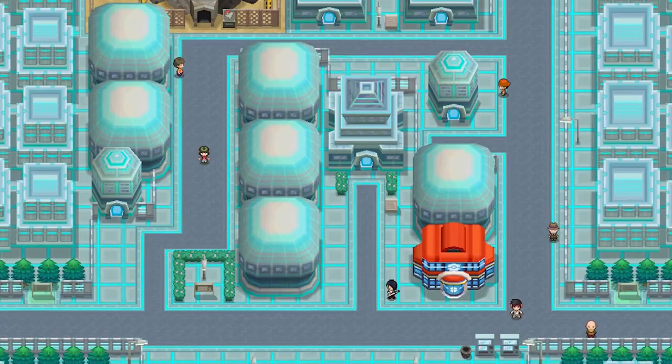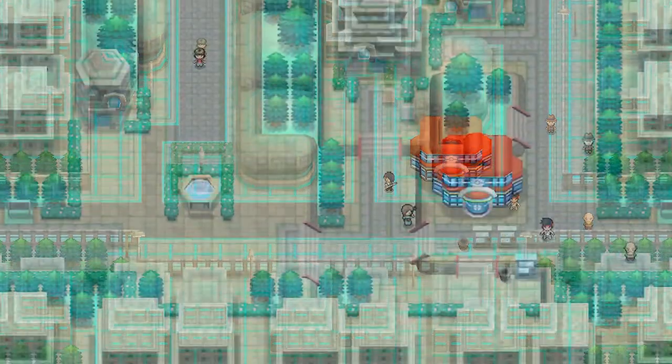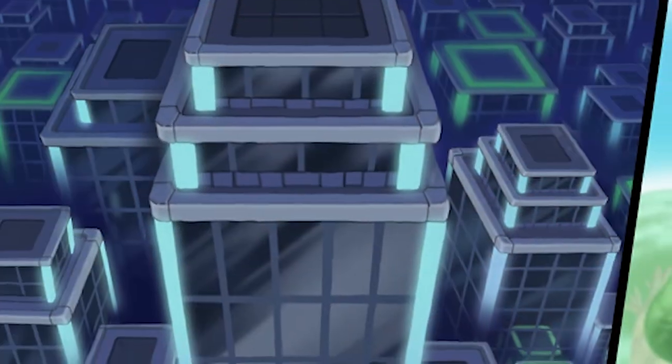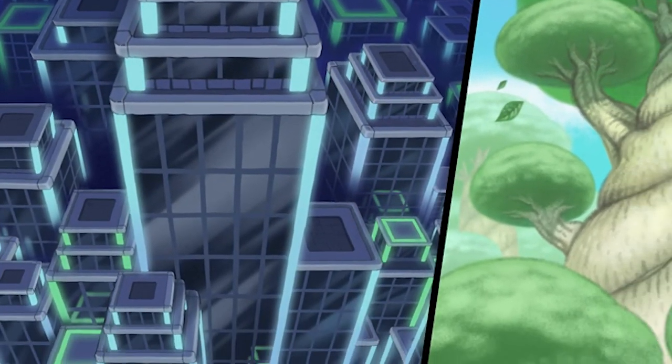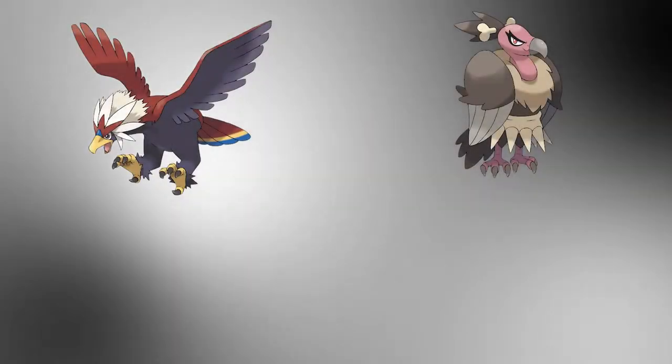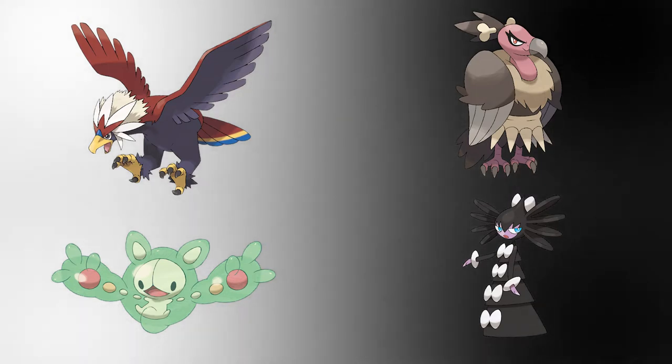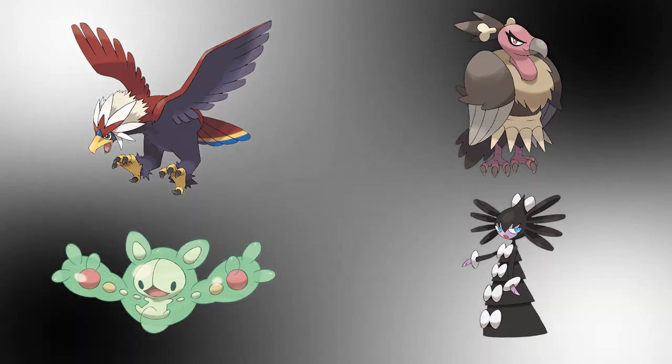Certain locations, such as Opelucid City, will have a more advanced technological appearance in Black version and a more ancient rustic appearance in Pokemon White. There are also exclusive locations: Black City is exclusive to Black, and White Forest is exclusive to White. Unfortunately, this theme doesn't really seem to show up in the designs of the Pokemon aside from the legendaries. Even the version-exclusive counterparts — Mandibuzz vs. Braviary or Reuniclus vs. Gothitelle — don't really seem to play up the theme of opposites any more than version exclusives from previous generations.